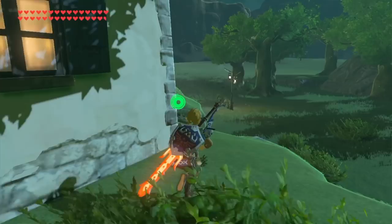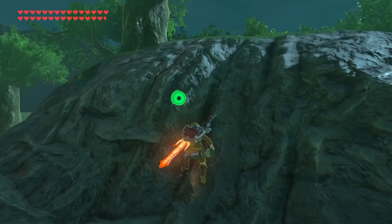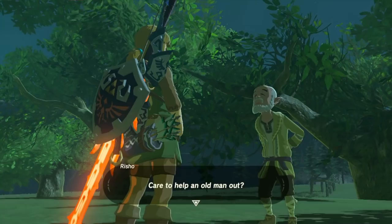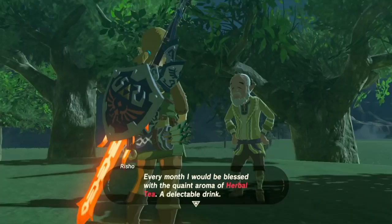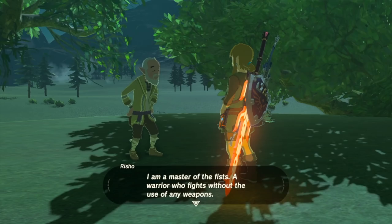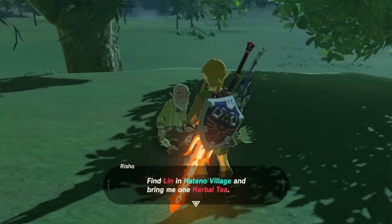Somebody start a band: Blessed Stone. There was a movie one time that starred the Pope as the main character — played by an actor, not actually himself. Sylvester Stallone! And the name of the movie was Blessed Stallone. There's an old guy up here. Care to help an old man out? Every month I would be blessed with tea — oh, with the quaint aroma of herbal tea, a delectable drink. Good, then we are in agreement. Find Lin in Hateno Village and bring me one herbal tea.